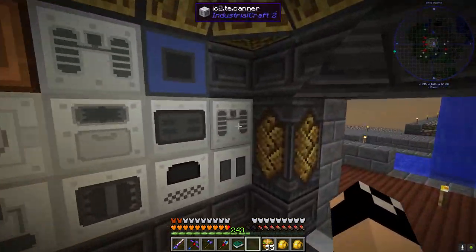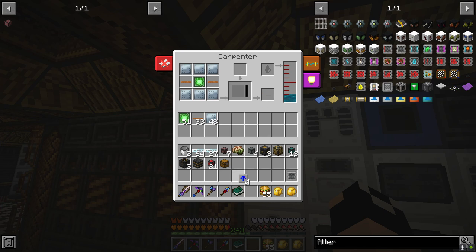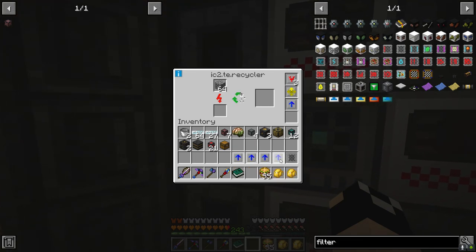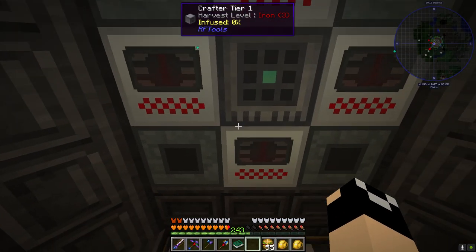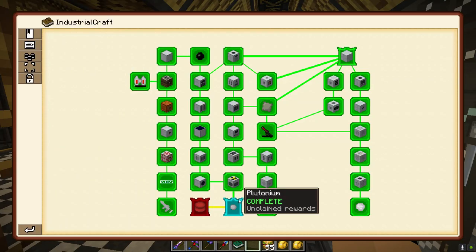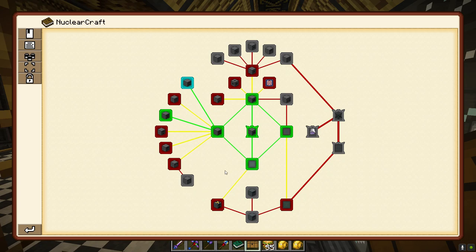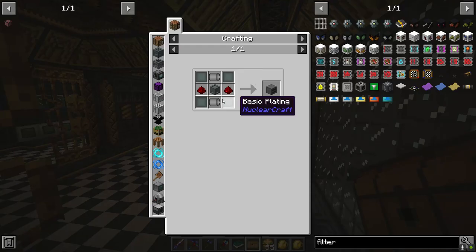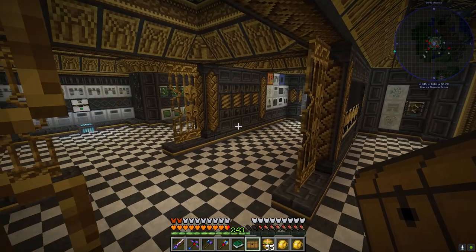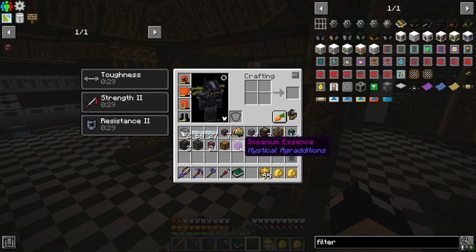We do have our overclocker upgrades - a stack of lapis for four overclockers - we'll make it better later but no time today. Going ahead and adding some additional overclockers into the recyclers to speed them up slightly. We finished a quest for plutonium and another for getting the isotope separator in Nuclearcraft - that's actually a super cheap craft but we just needed one. Opening the two loot chests: we got spaghetti and meatballs and insanium essence.